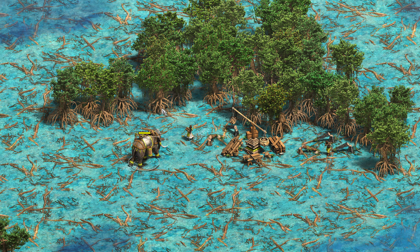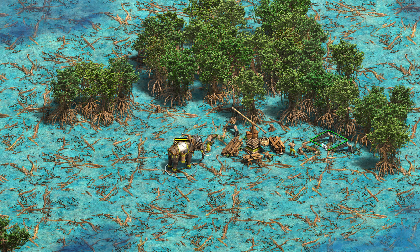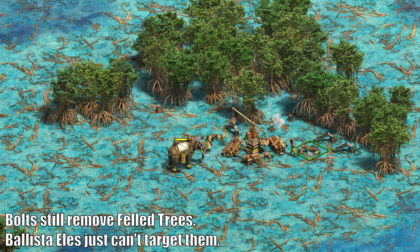Related to that, there's another bug that hasn't been changed. Ballista elephants can attack standing trees to cut them, but they cannot attack felled trees. This can make it tricky to cut through in some situations, and it would be nice to see this fixed.